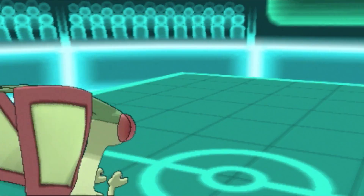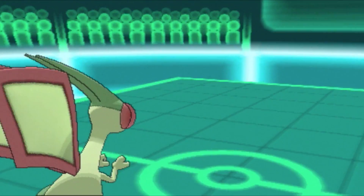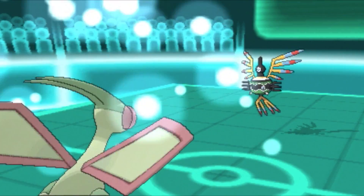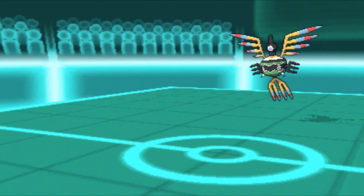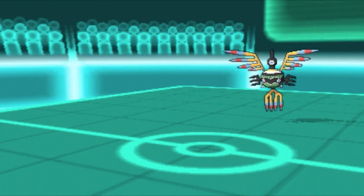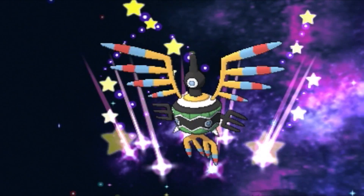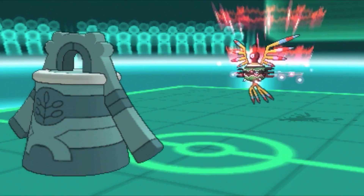Fire Punch can hit anything. He never switched into Ninetales, so I'm guessing it's probably Drought by now. I know Sigilph can learn Ice Beam, so I'm switching out because I don't want a dead Flygon. I'm going to Bronzong to set up some Light Screen, because I know Sigilph likes to use special attacks.